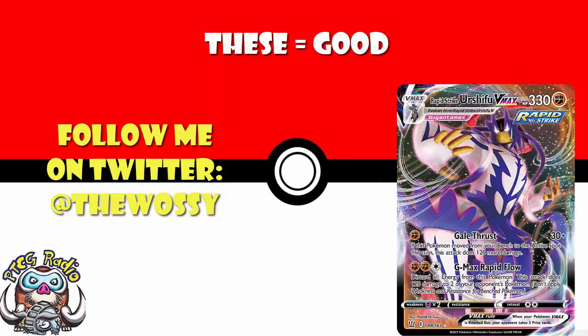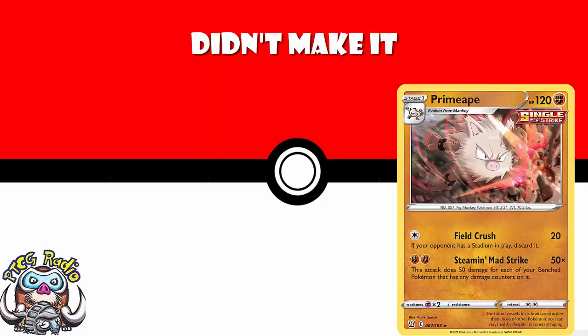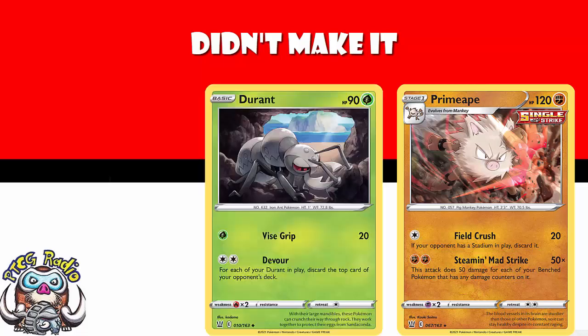So today, I'm going to do something with which I have very much struggled, and that is bring you a list of the top 20 cards from Battle Styles. Battle Styles has a lot of cards in, and I like a lot of these cards. You're going to see really good cards on here, like Primeape, which I think is a really good attacker that can really make a difference — didn't make the list. The new Durant, which is not quite as good as the old one, maybe I've left it off out of spite — didn't make the list.